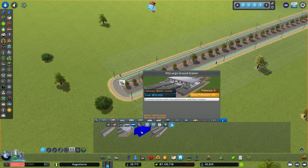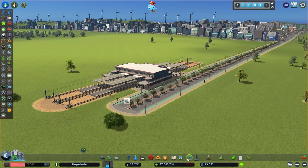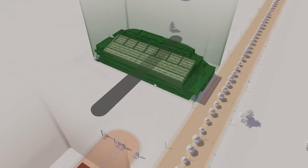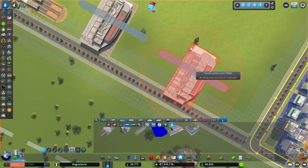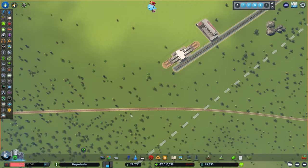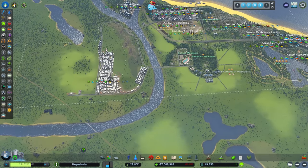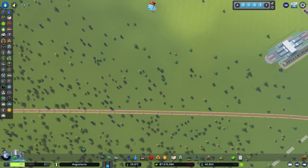Looking at our content creator packs, from Railroads of Japan I really like the large ground train station - we'll pop that one in. Then to go along with that, we're going to use an ROJ metro station - the modern metro terminal. I think these two together will look very nice. This one has a couple of underground platforms. So we're going to get this lined up in the middle here, and I also want to take this train line and branch it off to come into our industrial area.